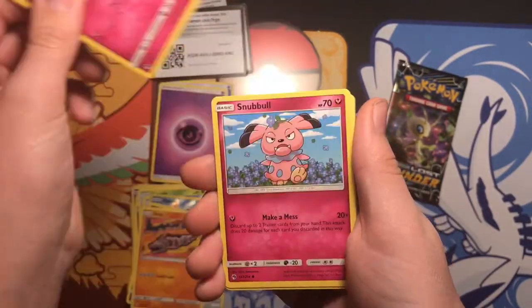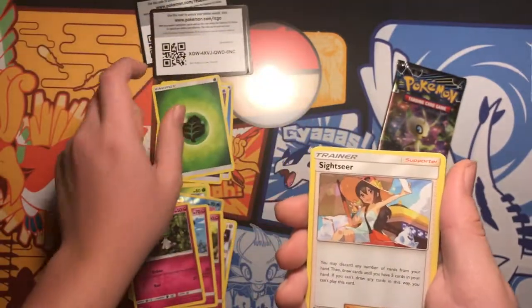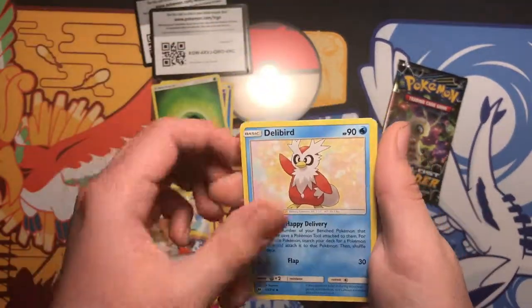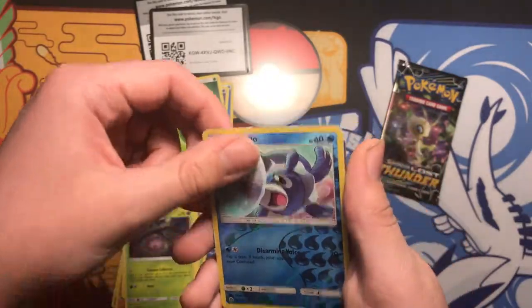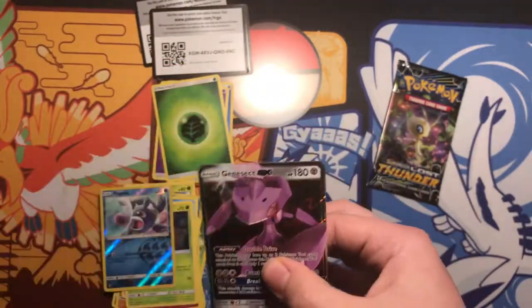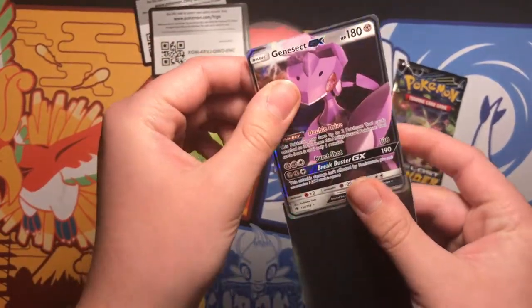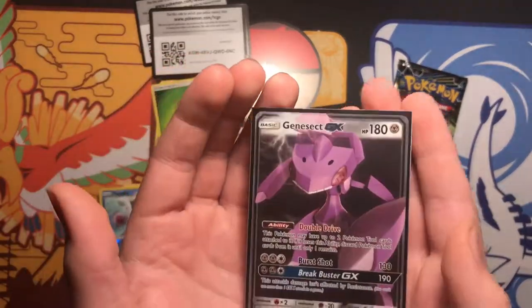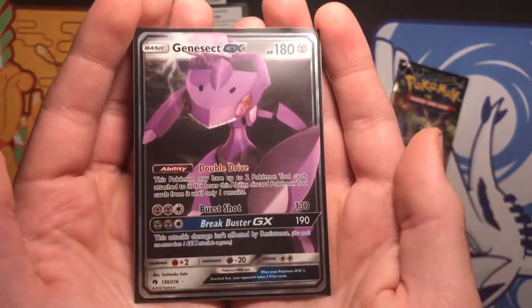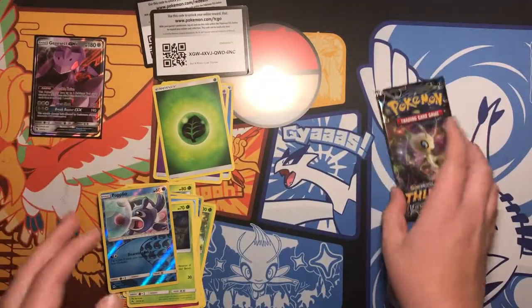Morril, Onyx, Morlal, Snubble, Ralt, Energy, Sightseer, Deliberg, Cascoon, Reverse Popplio, and the rare is — ooh — a Genesect GX! Fun fact, Genesect is one of my favorite Legendary Pokémon. I have a lot of favorites, but Genesect is definitely on the list. You guys can read the moves — that is really cool.